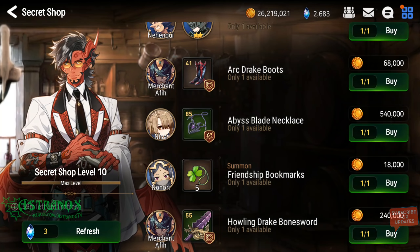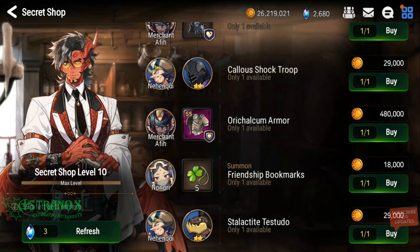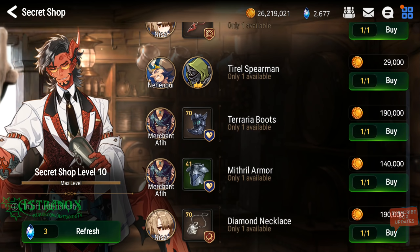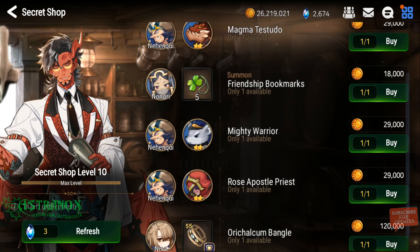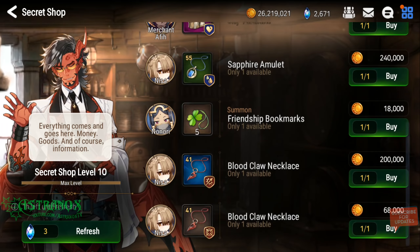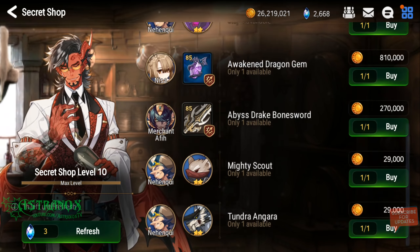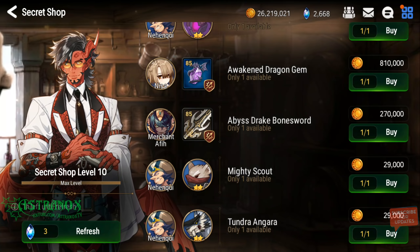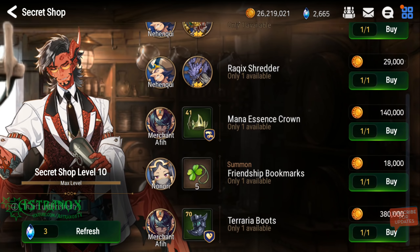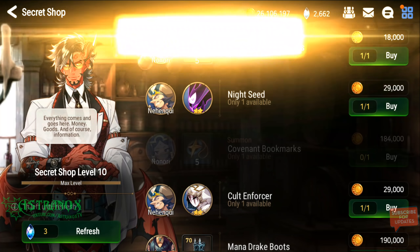Crit chance with crit damage main stat percentage — there we go with good substats. Even if I don't get good substats I would buy it — I have one roll I believe. Speed set with crit damage main stat, there we go. Wow, it took a while.